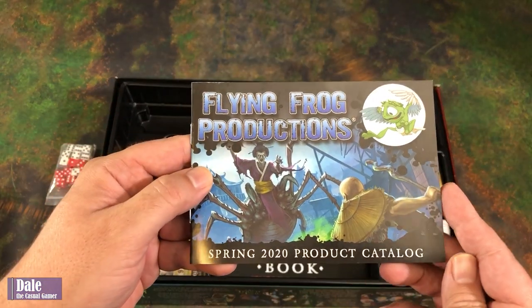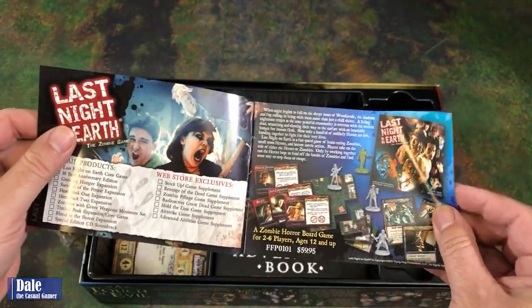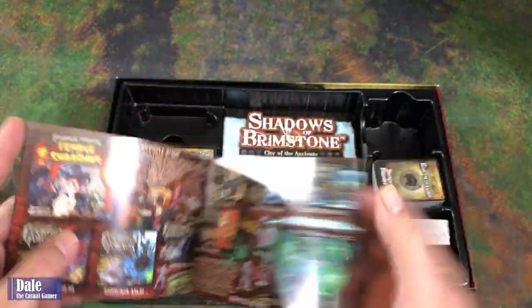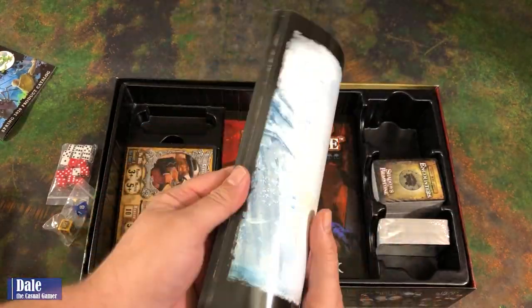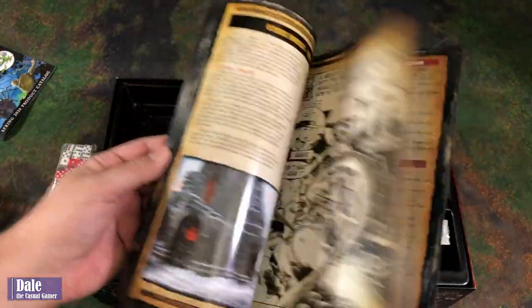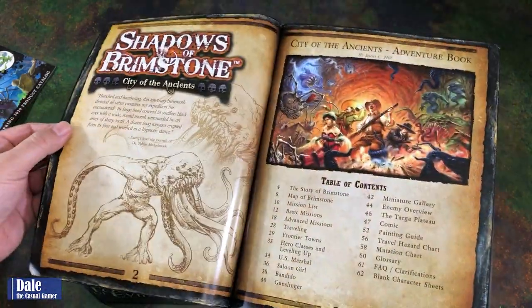There's a Flying Frog Productions 2020 product catalog going over some of their different games — they're a very thematic company and of course they have a ton of expansions for this game. We've got our adventure book, revised edition, at 63 pages. This is going to have some charts, upgrades, and the scenarios we'll be going on.